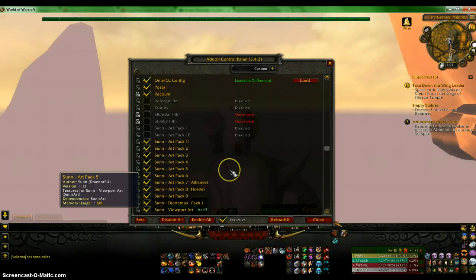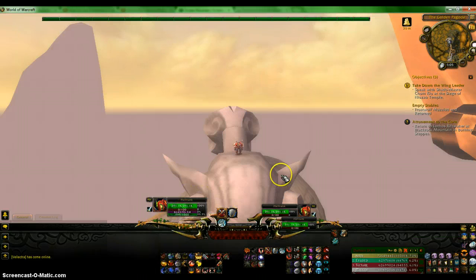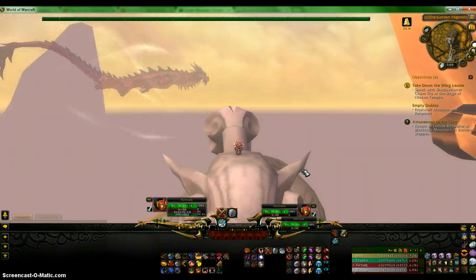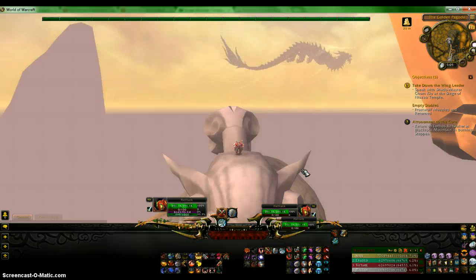For the next addon it is Xperl, and that is what I use to move these unit frames. It's pretty simple — you do not need to have it, since with the normal Blizzard default UI you can move them. But I just like to have them squared so I can align them better. If you have any questions about my UI or the addons I use, just leave a comment or personal message me and I'll get back to you. If you like this video, like, comment, share, and subscribe and I will make more videos. Bye.